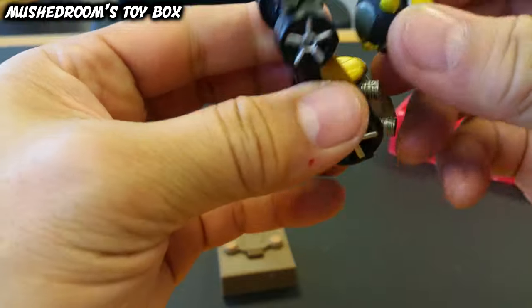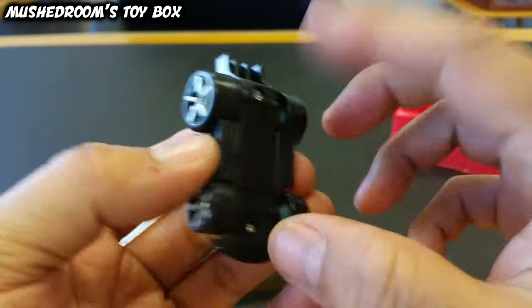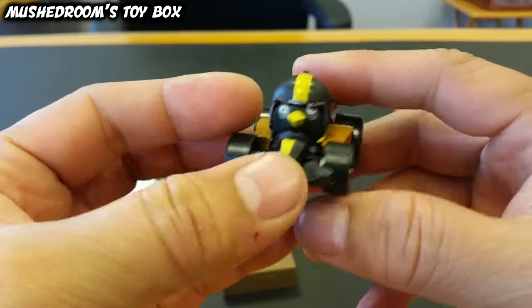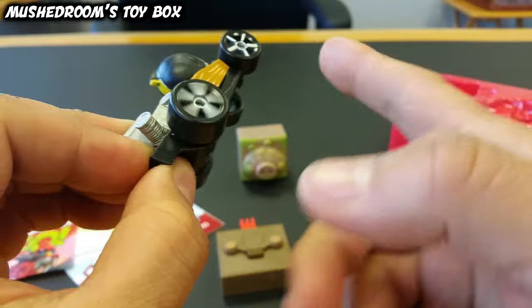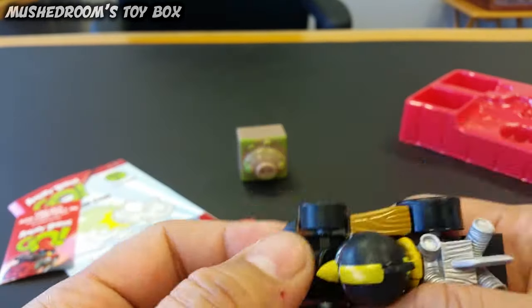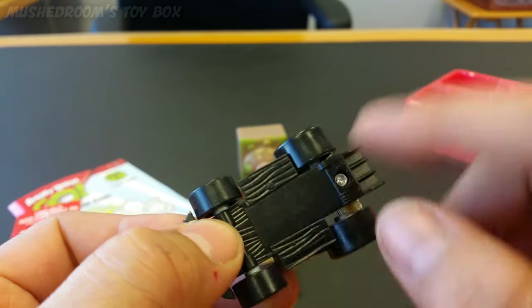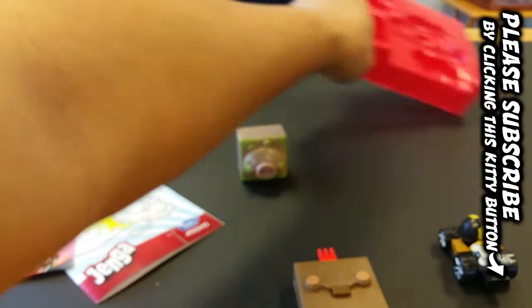Last but not least, his kart racer, which is kind of like a formula one car. Let's put him in there. The difference between Telepods Go and the Jenga cars is that the wheels on these actually roll, so this is a rolling, functioning car. The Telepods version only has a marble in the middle, so it's not really a car.